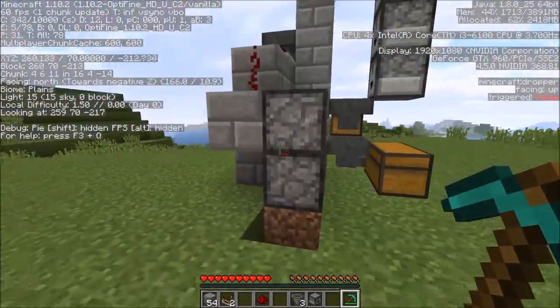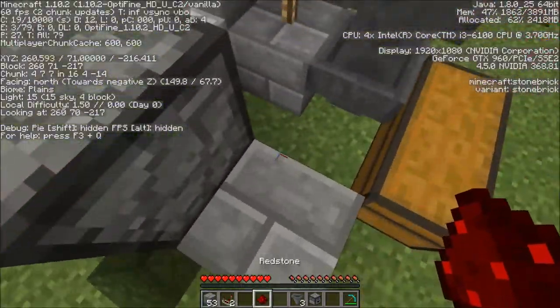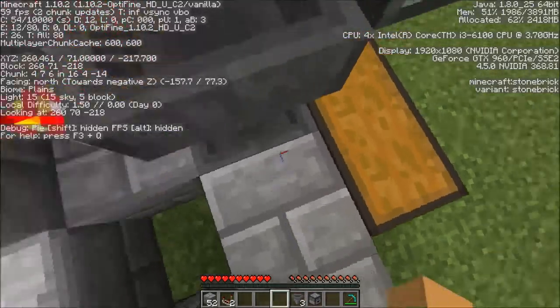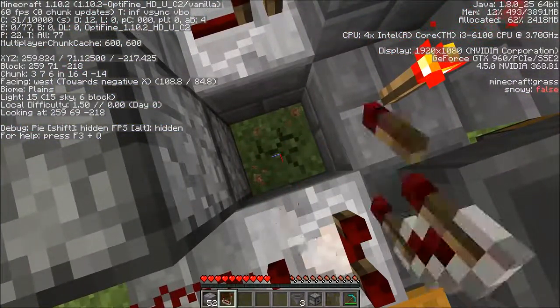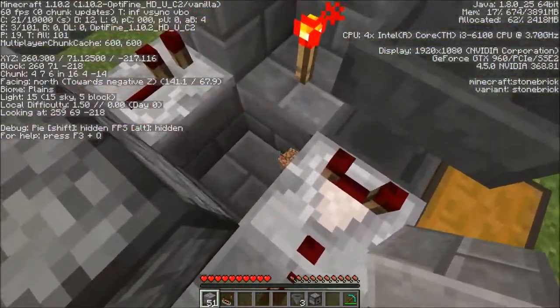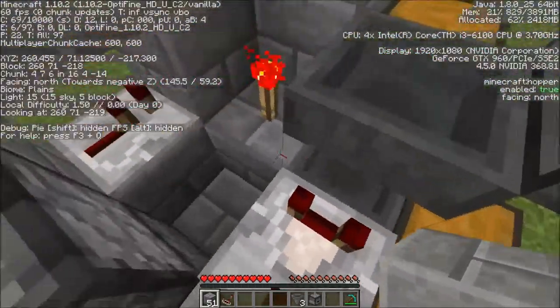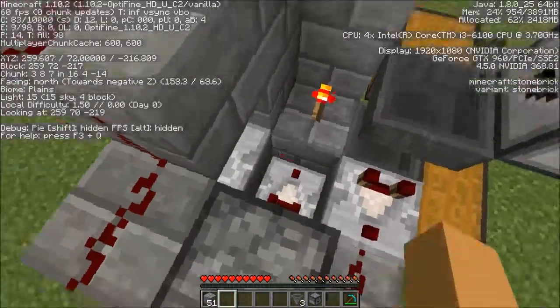And you remove that, and you place another block here. A piece of redstone, another block, a comparator. A comparator - replace this grass, or whatever your ground is, by a stone block or something. Basically you won't break it if you dig down there. And a comparator in there.